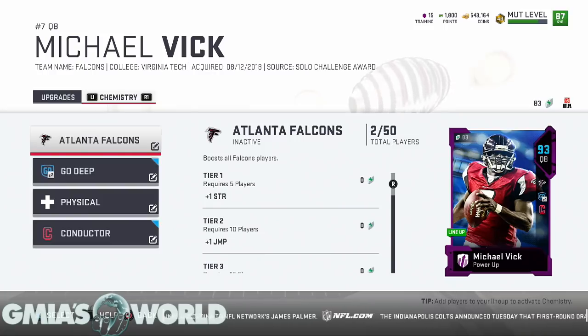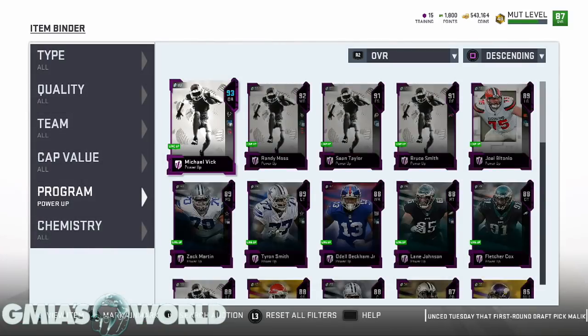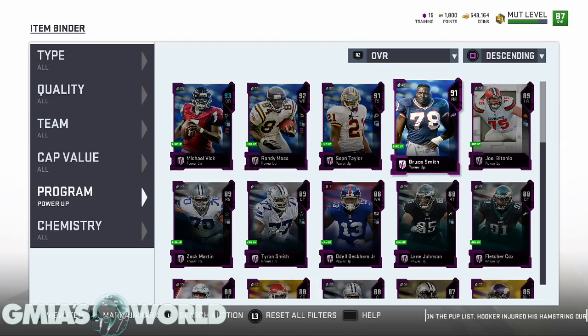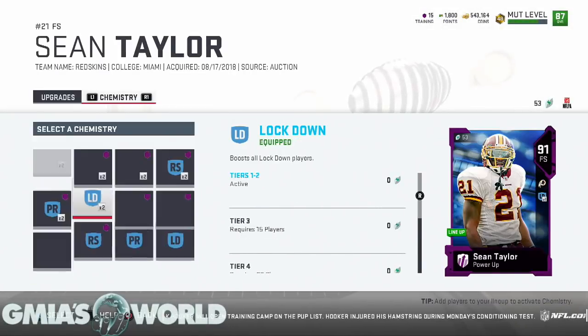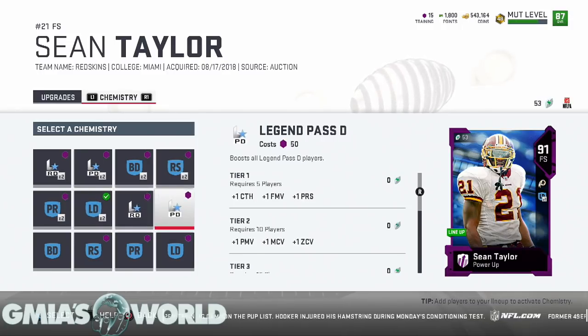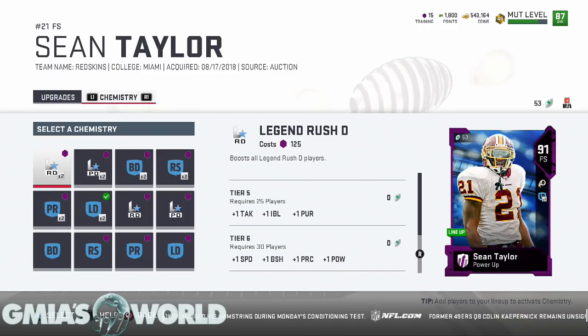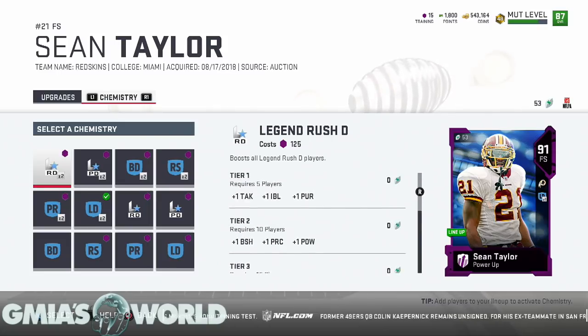Going forward you can analyze what you want based on your team because the legends have different chemistries. People have been asking whether it's worth buying packs to try to get legends done, since legends add an additional chemistry that other cards don't have. Take Sean Taylor for example — when you go for his lockdown you'll see things like Legend Run D and Legend Pass D. That chemistry requires 30 players, so you'd need 30 legends on your team.